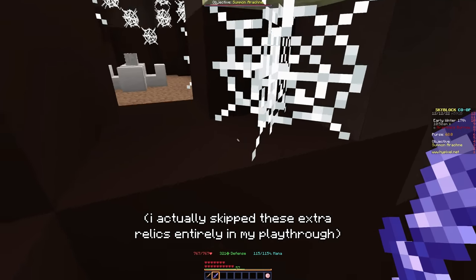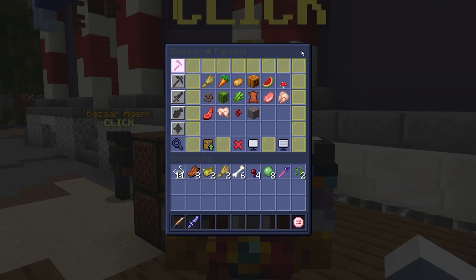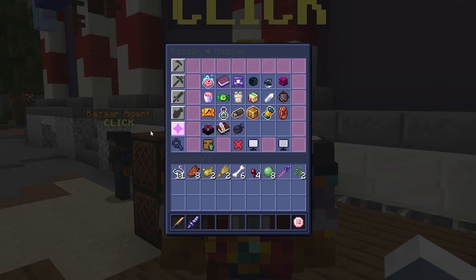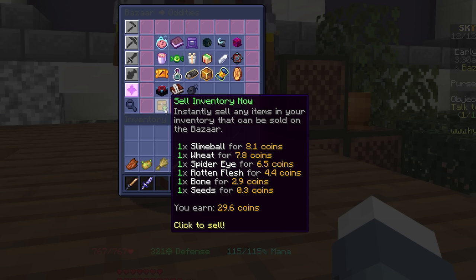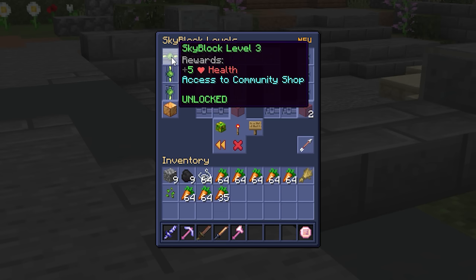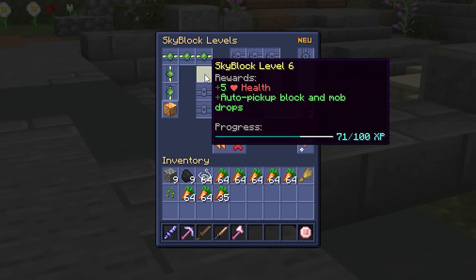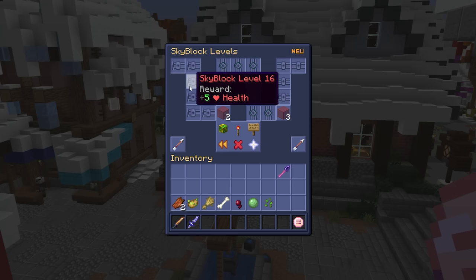There are still some safe spider relics we can grab, but they won't get us all the money we need. What we actually need is to unlock the Bazaar — a marketplace for almost every stackable item in Skyblock that lets you buy and sell huge amounts of materials between players in one click. To unlock it we need Skyblock level 7. Currently I'm at level 5, and you're probably around there too. At level 6 you unlock auto-collect for dropped items; at level 7, the Bazaar.